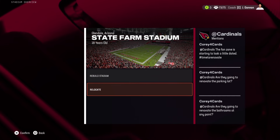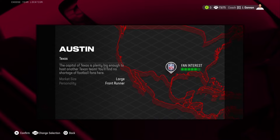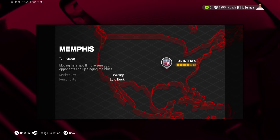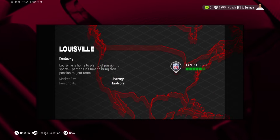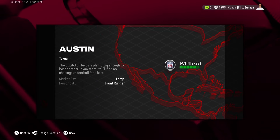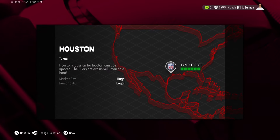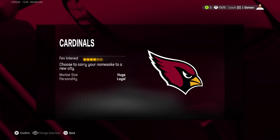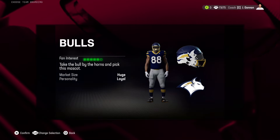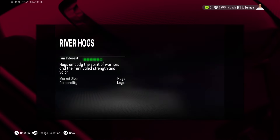You can either rebuild the stadium or relocate — just hit relocate here. You have all these options you can choose. You can even put the Chargers back in San Diego or the Rams back in St. Louis. They also added Omaha, Nebraska in this new one. If you go to Austin and scroll over, you start with the Antlers and it's in alphabetical order. But if you start in Houston, you can have the Oilers — Oilers are a Houston exclusive team. There may be some other exclusive teams. Then you have all the jerseys and helmets. It's a lot easier than previous years.